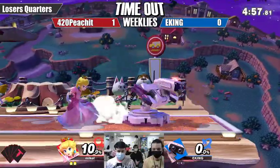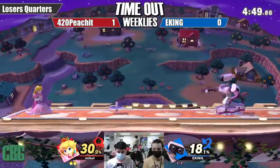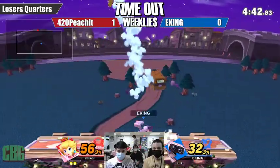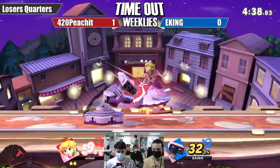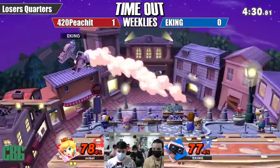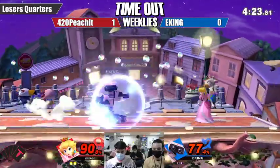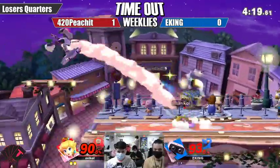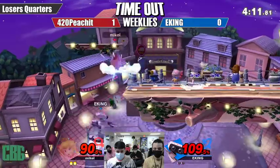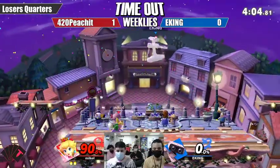The percent deficit is tiny, but it really shows how hard it was for Peachit to find a kill. Gyro is thrown out, and now it's EKING's turn to try to shark Peach a bit — not quite getting extra damage beyond one gyro hit, going down-air into crown smack. They're pretty much even this game.